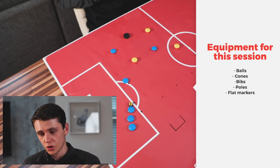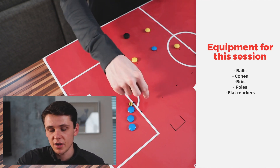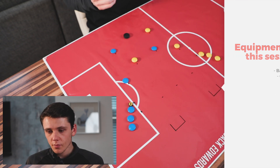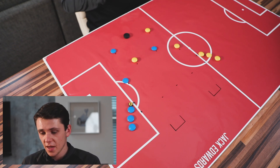In terms of equipment, quite simple. We're just going to be using balls, bibs, cones, flat markers if you have them — which we use because if I'm trying to mark different areas, it means that the ball when it rolls over doesn't obviously interfere with play. If you have poles as well to use instead of small-sided goals, obviously. But if you do have access to small-sided goals, that's perfect.